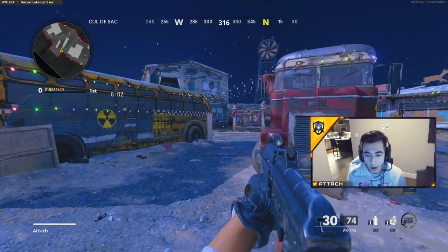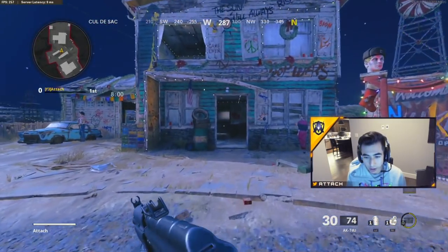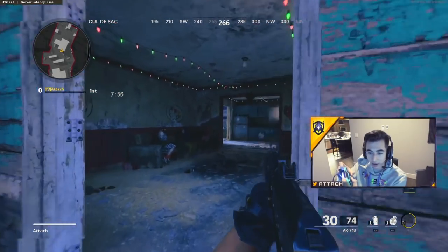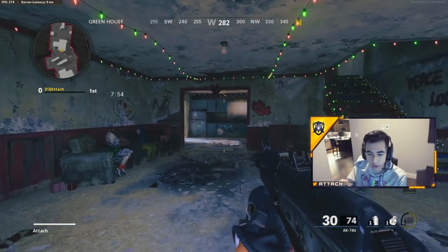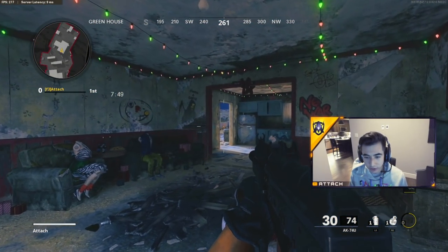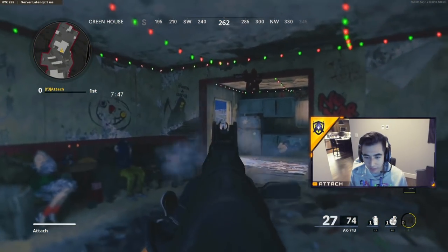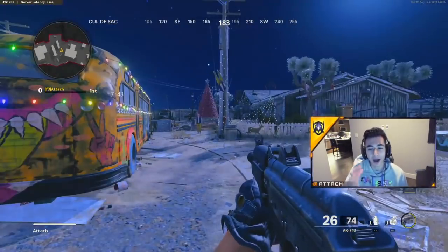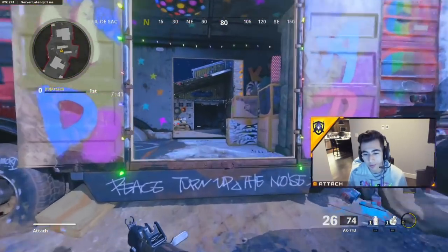Let's say I'm on Nuketown — I'm running around and turning my analog stick accordingly. There's a doorway right there; they often spawn over here. So a lot of times when I'm running through this doorway, I'll already be centering. If someone walks through the door, I see them spawn, I just aim in and start shooting. That's what you want to do.